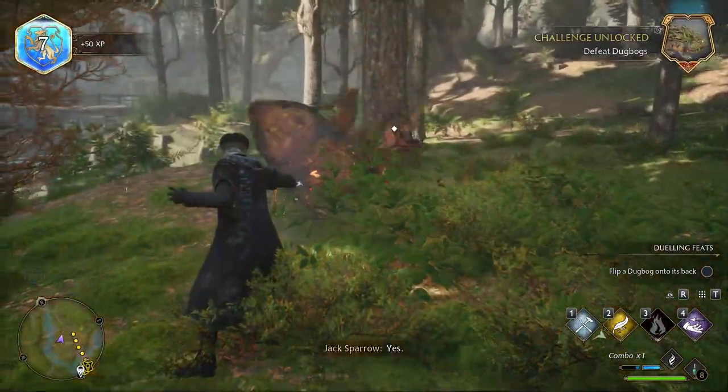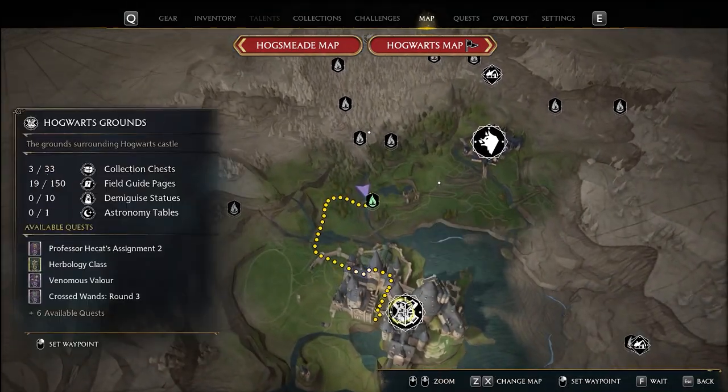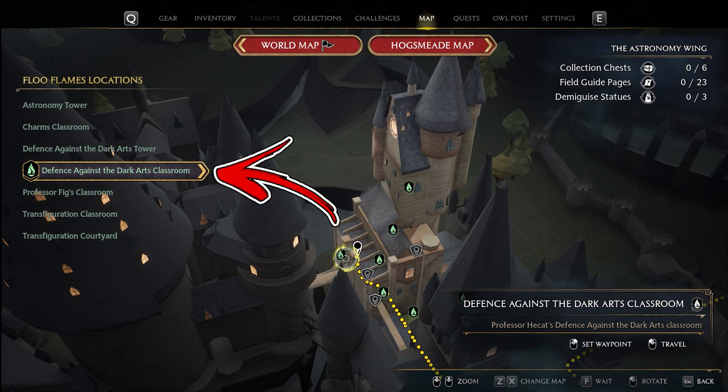Once both objectives are completed, you only need to open the map and go back to Hogwarts. To be precise, in the Astronomy Wing you have to use the Defense Against the Dark Arts Classroom fast travel flame.